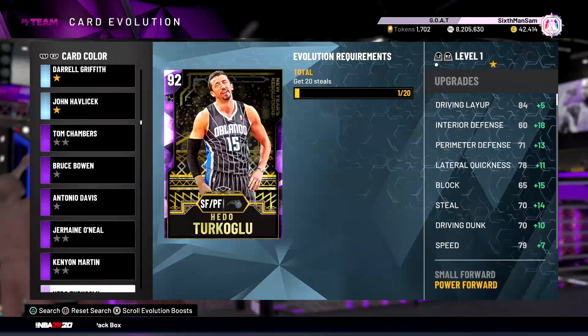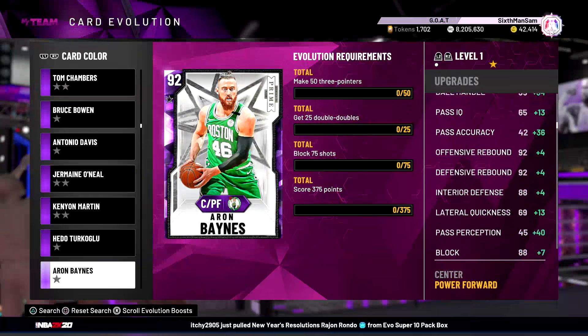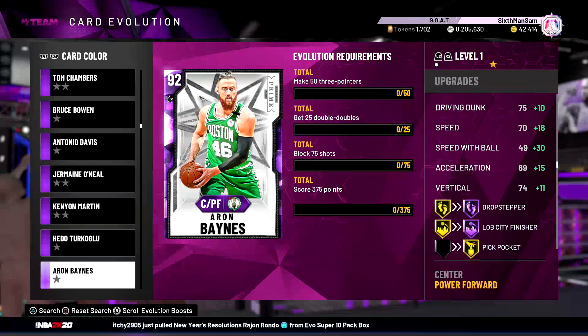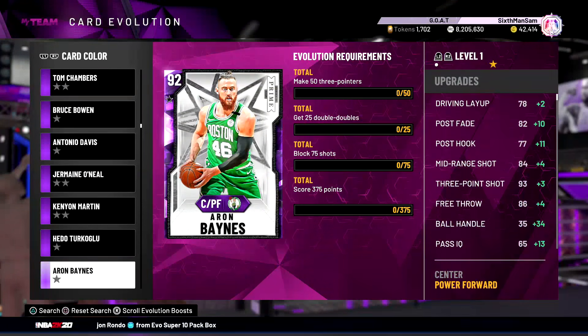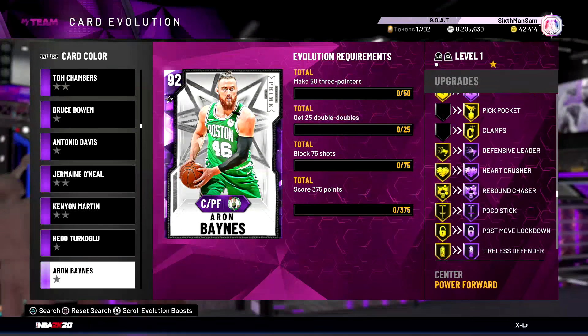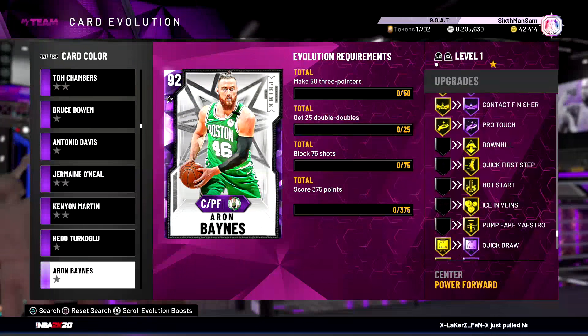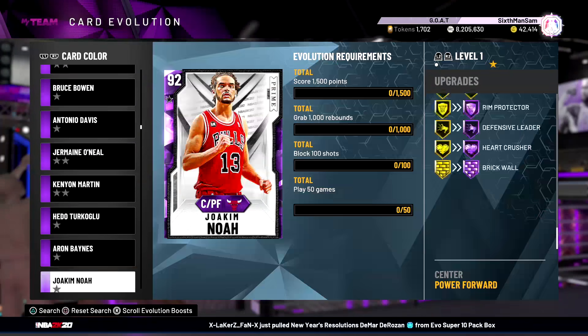Moving on to Aaron Baines Amethyst - 53 points, 25 double doubles, 75 blocks, 375 points. This is another crazy nice card. The Amethyst was already really good but imagine the Pink Diamond - Clamps on gold, Pickpocket, Hall of Fame defending badges, Quick First Step, Downhill, Quick Draw, Hall of Fame Range Extender. That is just crazy.